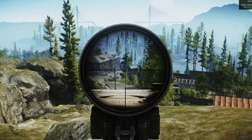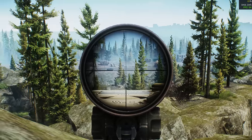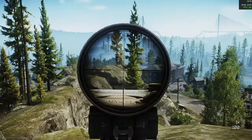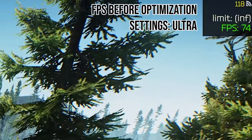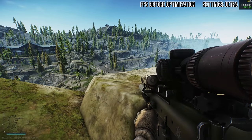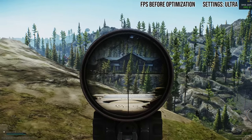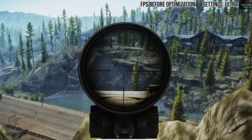In today's video I'm going to go over some helpful tips and more advanced things to get the most FPS out of Escape from Tarkov. As you can see on Lighthouse in a live raid with no optimization at all, cranked up to ultra, my system is getting 80 FPS. As I aim down sights it drops to 59-60 FPS — not great. By the end of this video we're going to be pushing 145 FPS on this map, which is extremely hard to run.